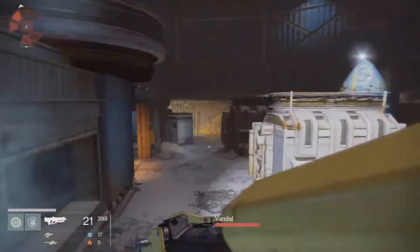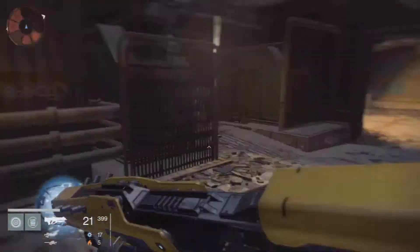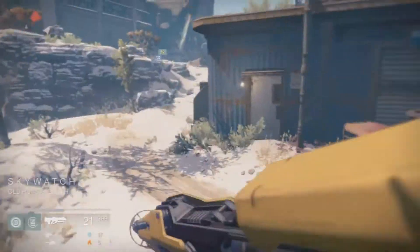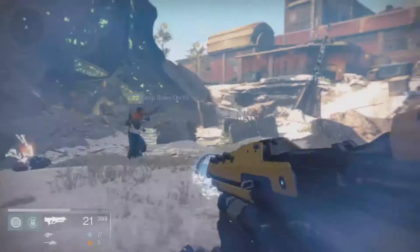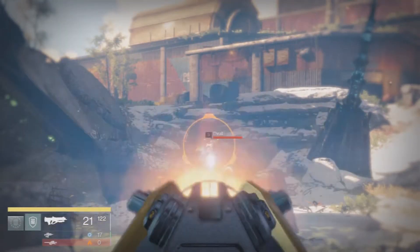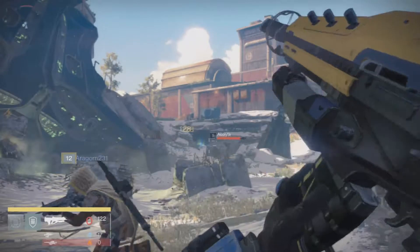What you want to do is go to Earth and go to the last mission — I believe it's the only mission on Earth that is patrol. Load that up and go up to this area shown in the video right now. All you're really going to want to do is keep aiming at the tunnel. You're going to be spawn trapping the level five and level six enemies in the cave.